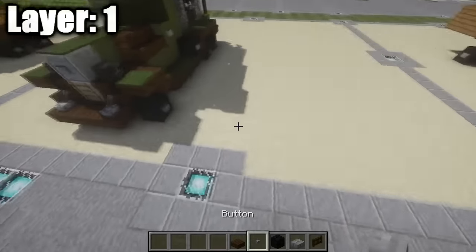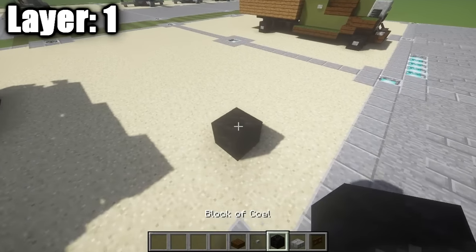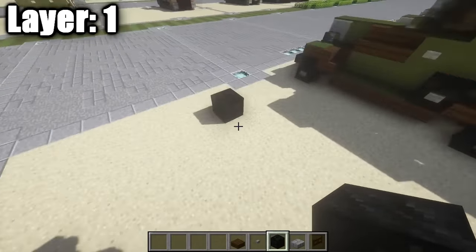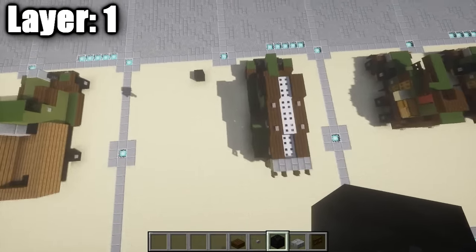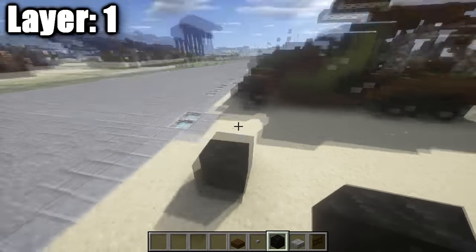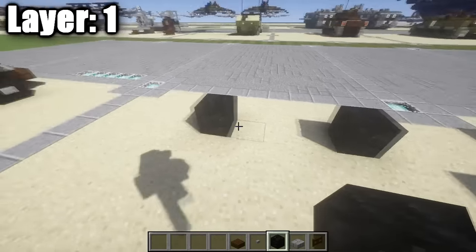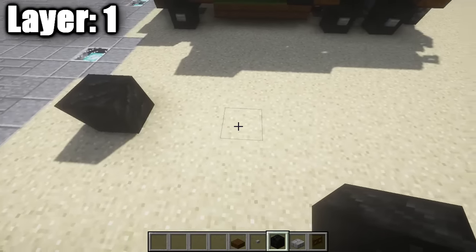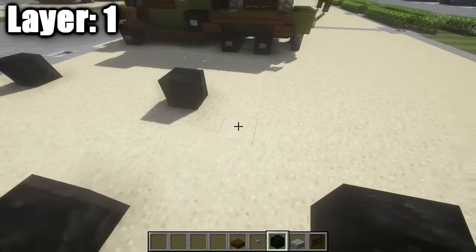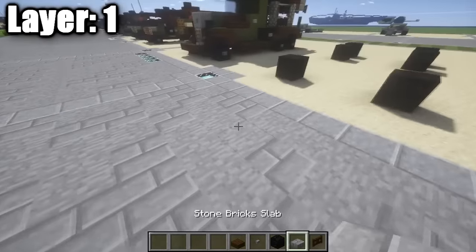Starting with layer one. Place down a block of coal for your wheel — use whatever material you want for wheels; I'm using coal as it looks nicest. That's the right front tire. Go three blocks out, with a space of three in the middle, and place a block of coal on the fourth block on each side. From those, go back six blocks and place your coal block on the seventh for the rear tires.